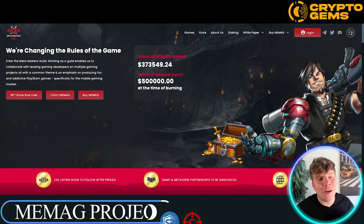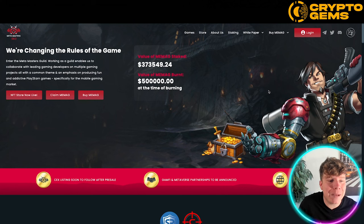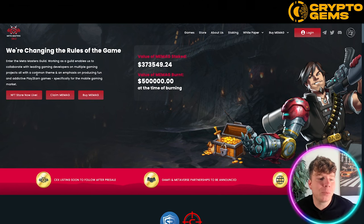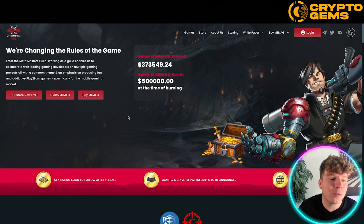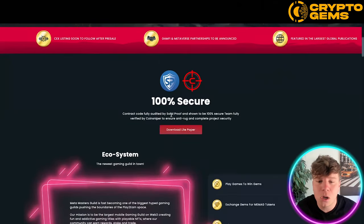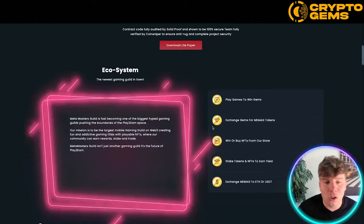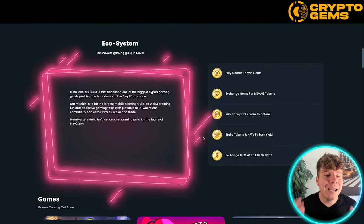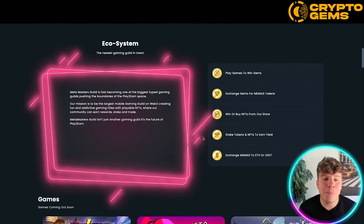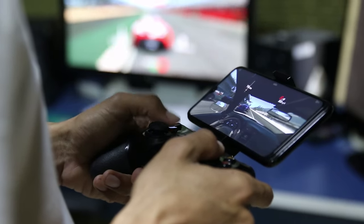Number four is Meta Masters Guild, or MEMAG. They are changing the rules of the game. You enter the Meta Masters Guild, which enables you to collaborate with leading game developers on multiple gaming projects, with an emphasis on producing fun and addictive play-to-earn games specifically for the mobile gaming market. The contract code is fully audited online. This is fast becoming one of the biggest hyped games in the play-to-earn space.